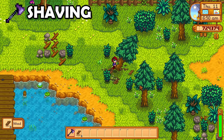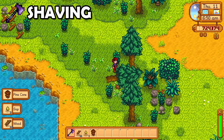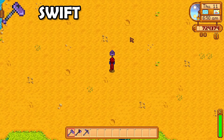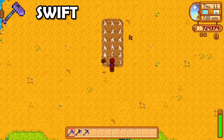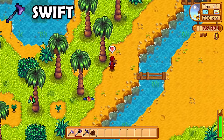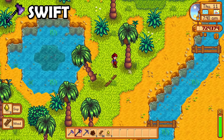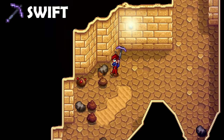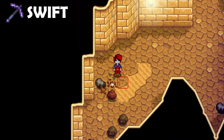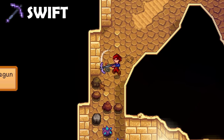The Shaving Enchantment is unique to the wood chopping axe. This will increase the amount of wood that you gain from chopping down trees — not bad at all. The Swift Enchantment is most definitely one of my favorites in this game. This can be placed on every single tool except for the fishing rod and the watering can, and it will increase the speed that your tools operate by 33%. Once you use the Swift Enchantment, you will never want to go back.